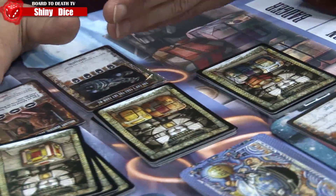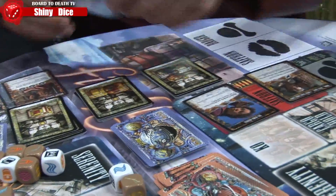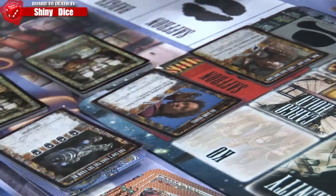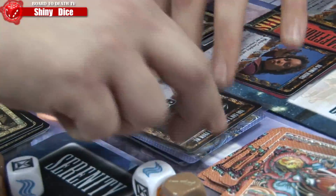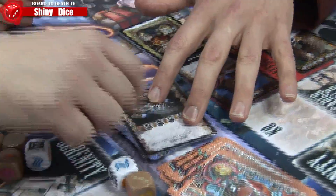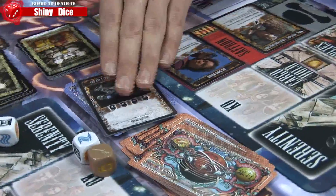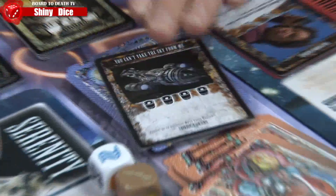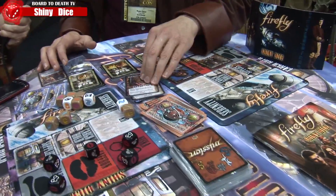Of course you can't have good heroes without conflict. Everything is themed for the show — fans are going to love the flavor text and comments. Bushwhacked means you've been stopped and captured, and you potentially lose all your points. If you had four supplies you'd get out of it by the skin of your teeth, but at the end of your fight you have to lay low and start hiding.